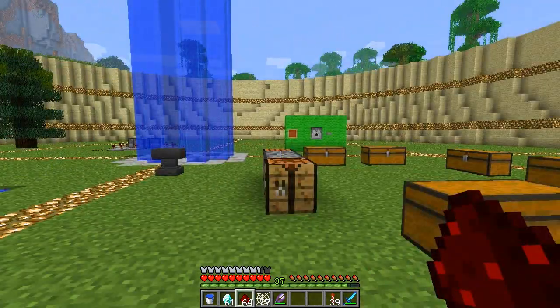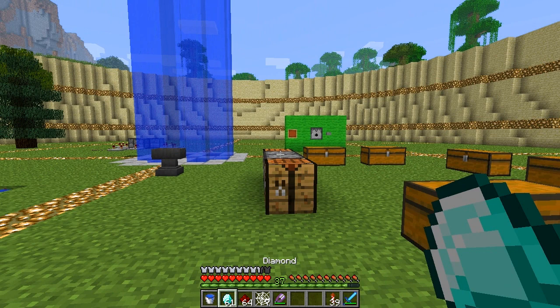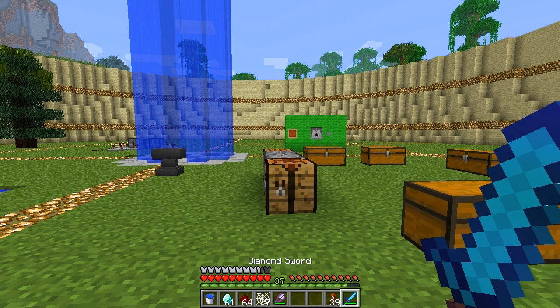When you cycle through your items in your inventory you can see the item name pop up above the HUD for about a second or so. If you don't like this you can turn it off with a configuration file — I'll show you in the description how you can do so.